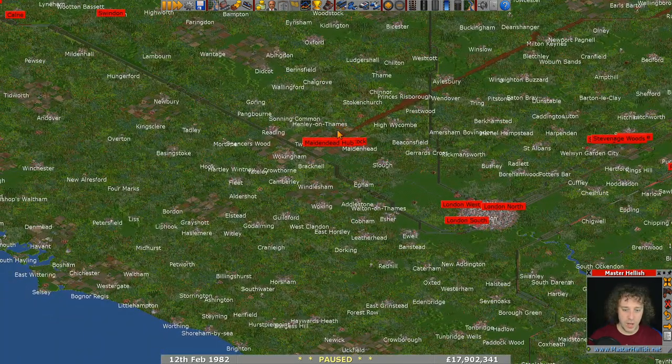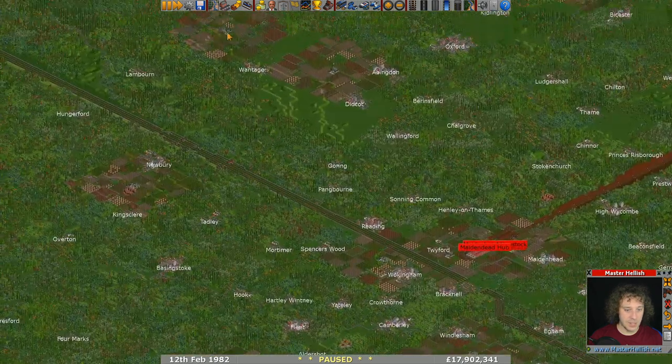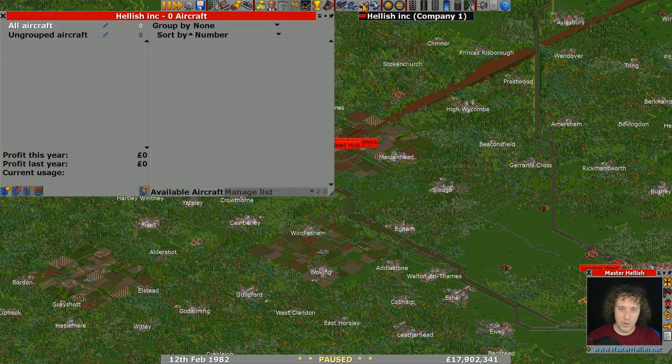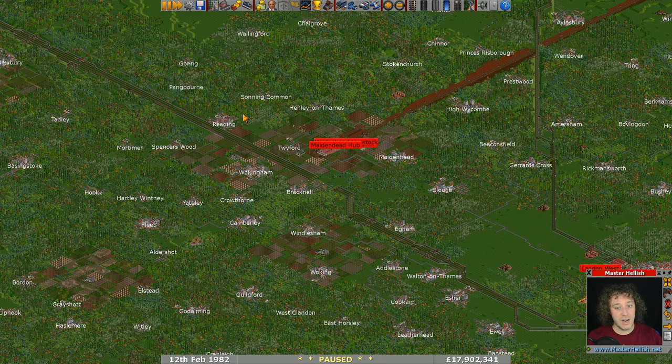Next time we'll finish off the Maidenhead farm hub because we've got to get Wokingham farm in there and potentially the other two up here. Then we'll have a look around to see if we can put some airports in. Let me know what you think about adding a few airports — we've got everything except airplanes. We've got ships, a load of road vehicles and trains. Even though planes are my least favorite of the four, it might be nice to have a few flying around — potentially around London would be nice. Let me know where I should put planes in and how many.